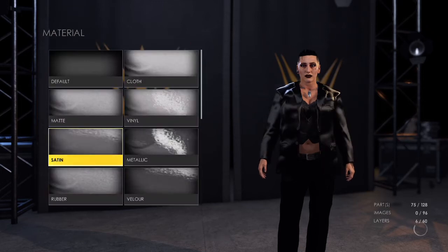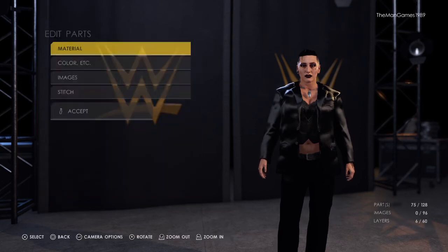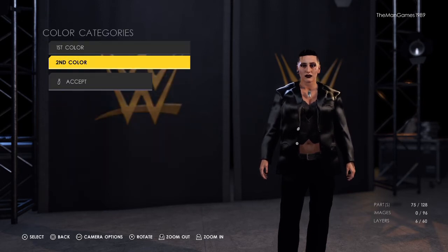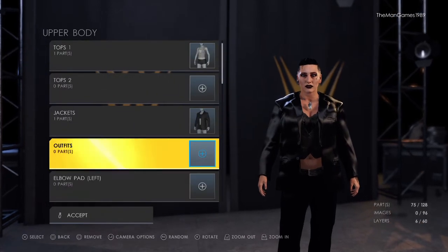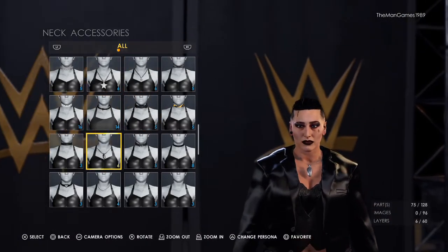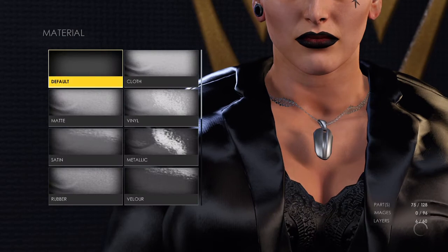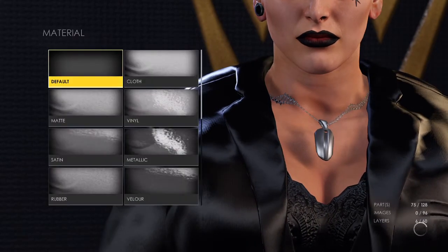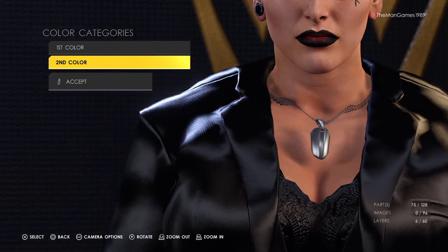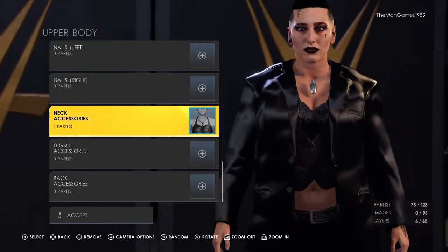For the jacket the colors are black and black. Going all the way down to neck accessories, select that one there. The material for this is just default and default. For the colors we have that shade of silver or gray. Remember to look at the hue and the color picker to get the correct shade.